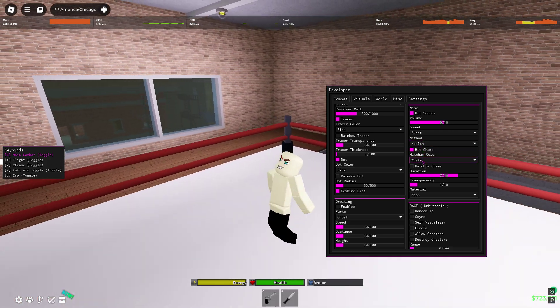Now we have visuals — force field body. I'm just gonna turn this on because it looks cool. Force field weapons too, as you guys can see. Now we have trail — you guys can see it just follows me, which is really cool. Put that on blue so it matches my avatar. We have crosshair settings — put that also on blue. We can just make it spin, why not.